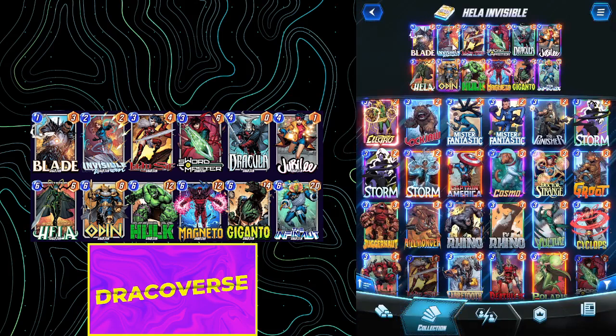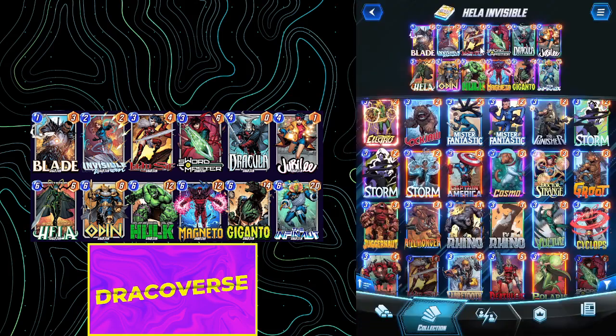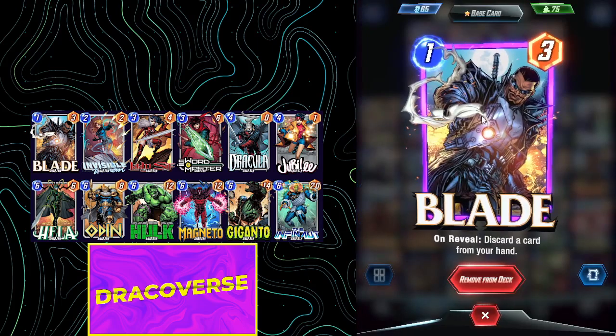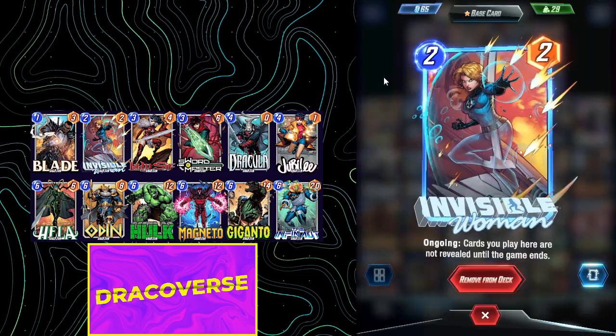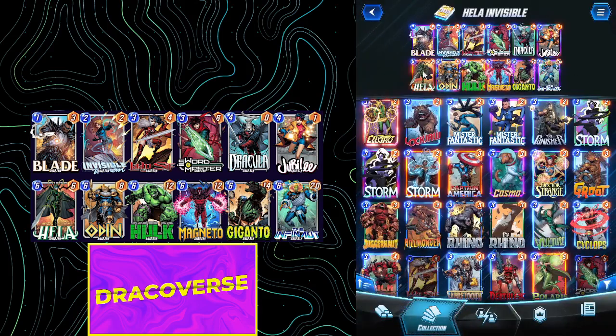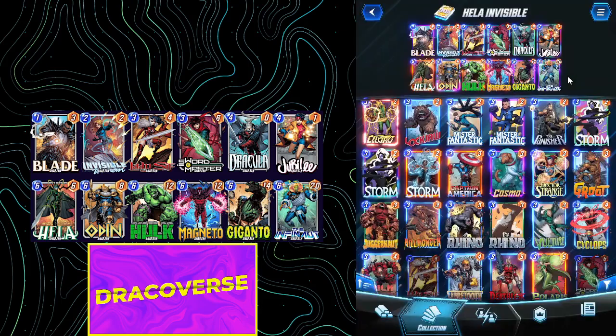The goal of the deck today is to play your Invisible Woman on turn 2. Turn 3 you go for Lady Sif or Sword Master. Turn 4 you go for Dracula or Jubilee. Turn 5 you can skip or go for Blade. And then on the final turn you play Hela on the Invisible Woman location to push as much power as possible by discarding your Infinaut, Giganto, or Magneto.